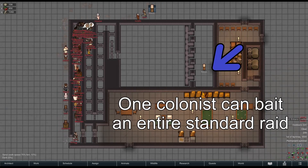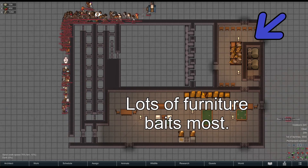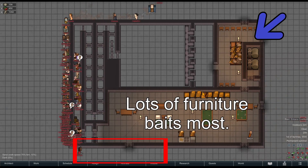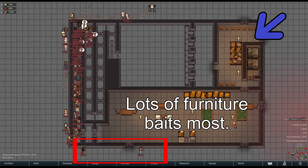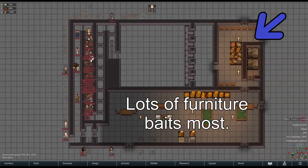A single pathable colonist can bait an entire standard enemy raid. A large amount of pathable furniture may not bait an entire standard raid, but it usually will lure most. The more furniture, the better.